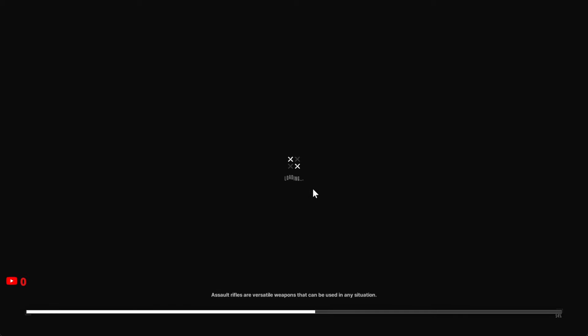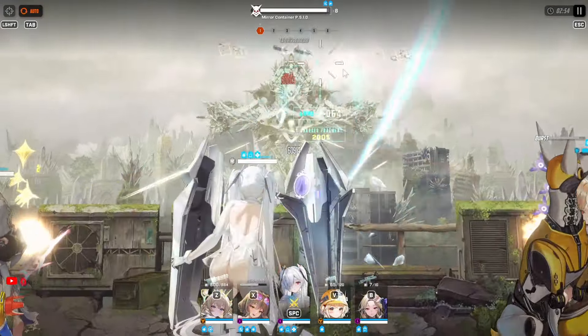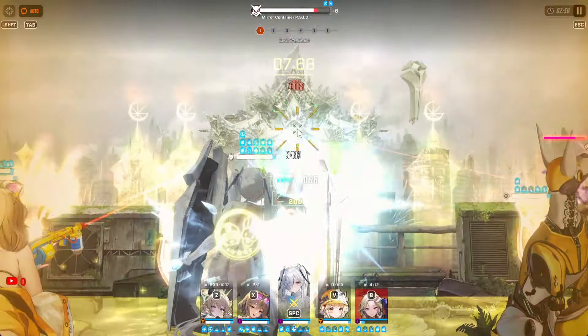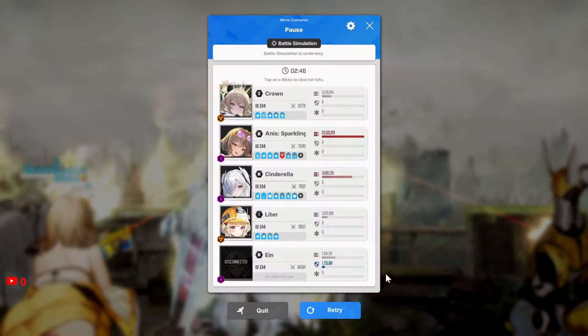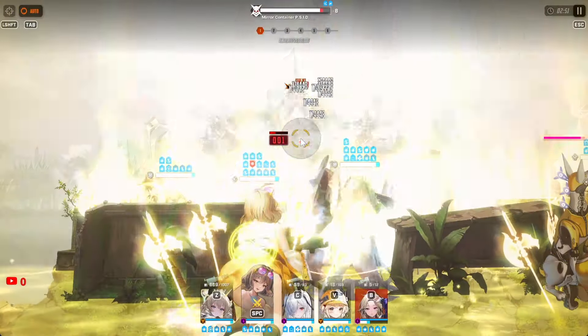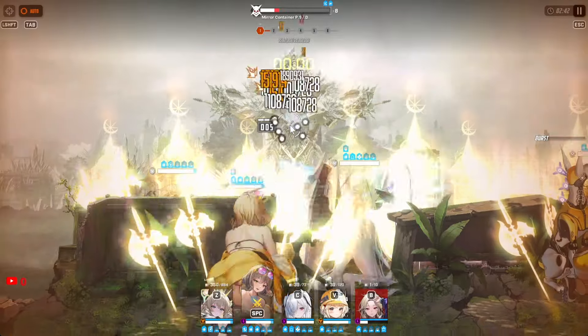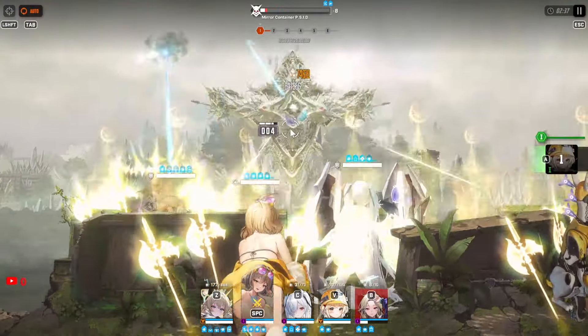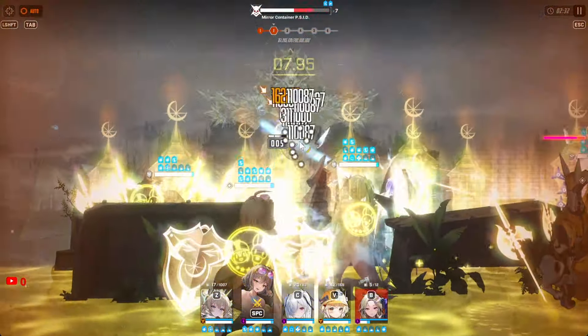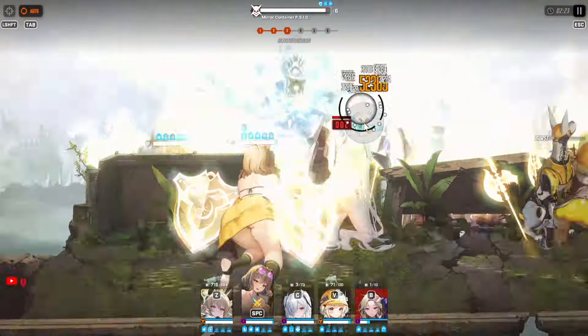I'll start off using Anise first. We want to stop the boss from attacking since we don't have a healer in the squad — we don't want our characters dying. Shoot down the attack projectile at the start as fast as possible. After that, activate Cinderella — she does a huge attack and the damage is looking really good.